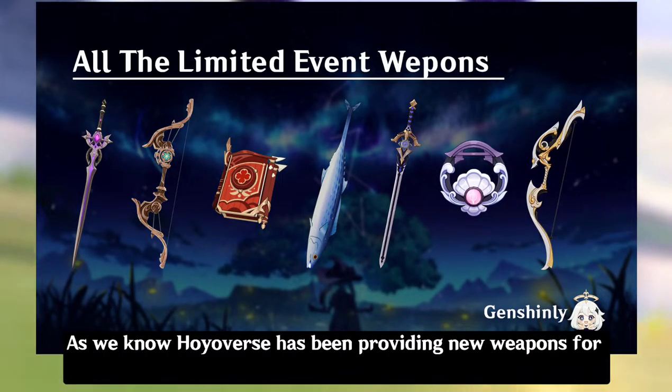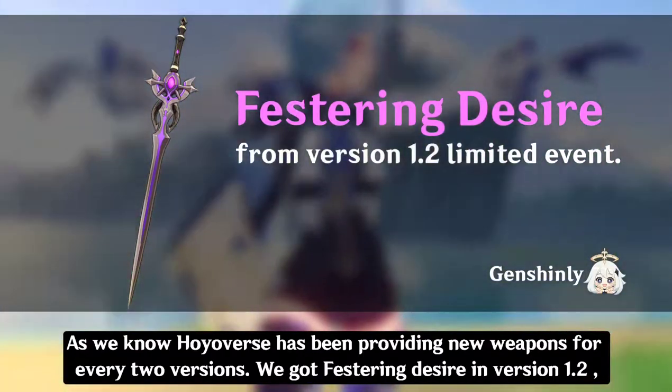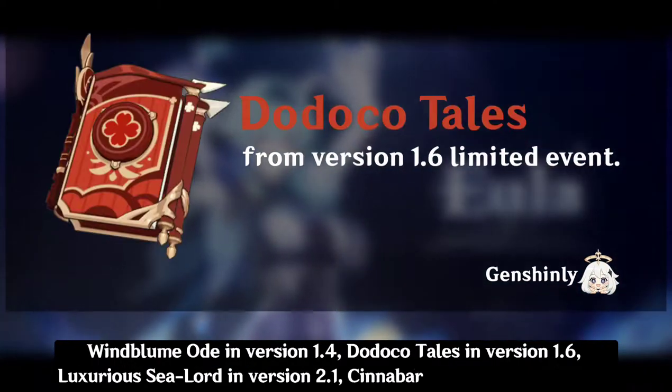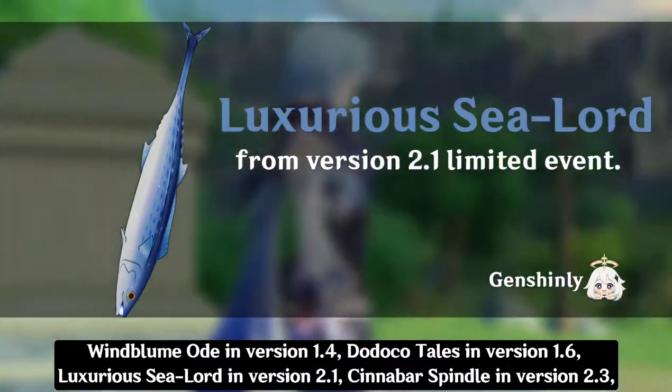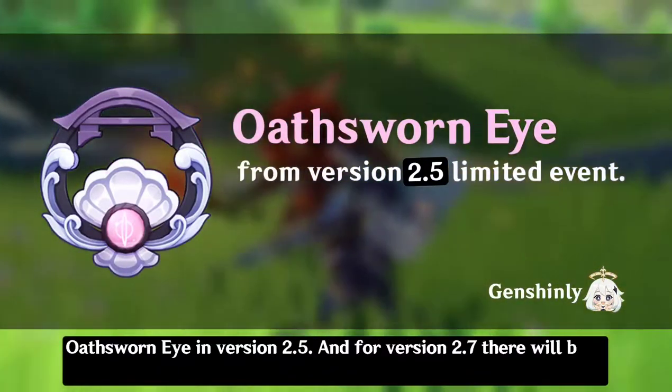As we know, Hoyoverse has been providing a new weapon every 2 versions. We got Festering Desire in version 1.2, Wind Blume Ode in version 1.4, Dodoco Tales in version 1.6, Luxurious Sea-Lord in version 2.1, Cinnabar Spindle in version 2.3, and Oathsworn Eye in version 2.5.